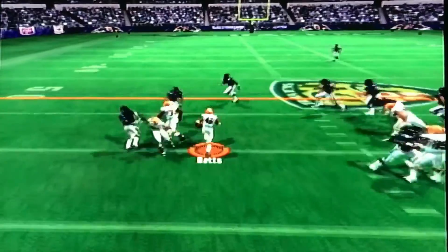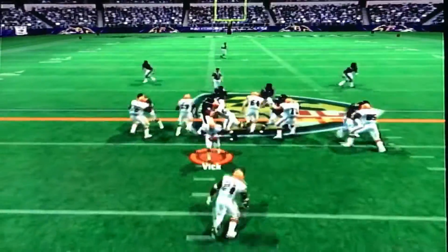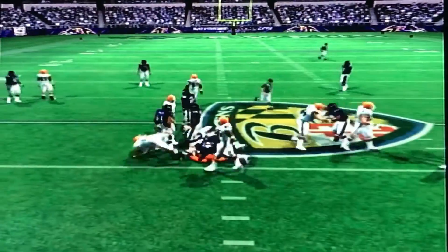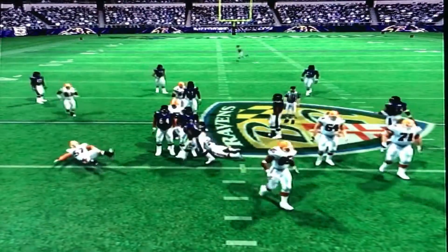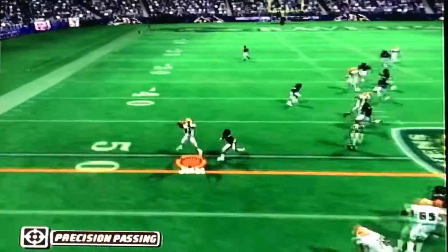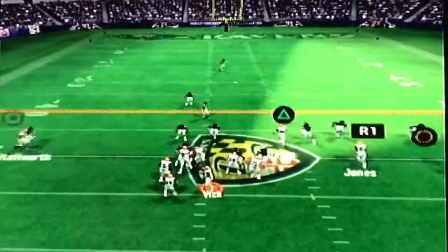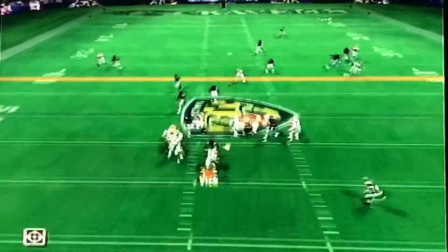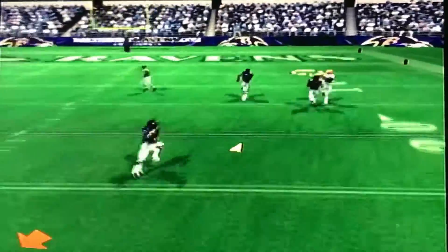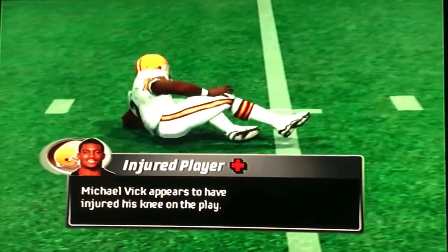We hand it to Betts — he spins upfield for about a seven or eight yard gain. Gore gets hit right at the line. Third down, Vick finds Jones — Jones makes the catch, first down for Cleveland. Vick looks right for Jones, then goes deep to Vincent Jackson in double coverage — Jackson makes the catch. And Michael Vick is hurt — it's his knee. Yikes.